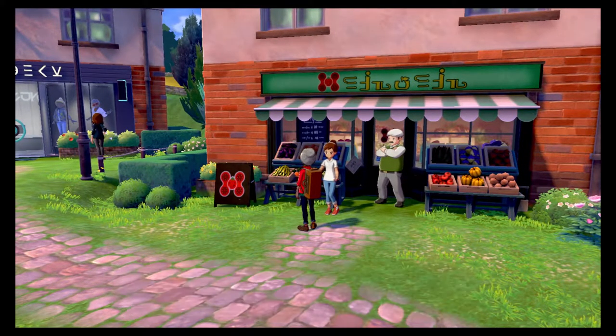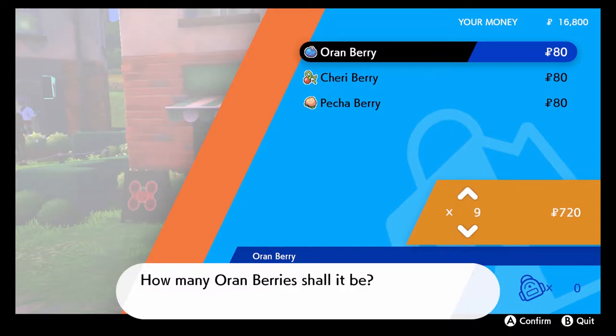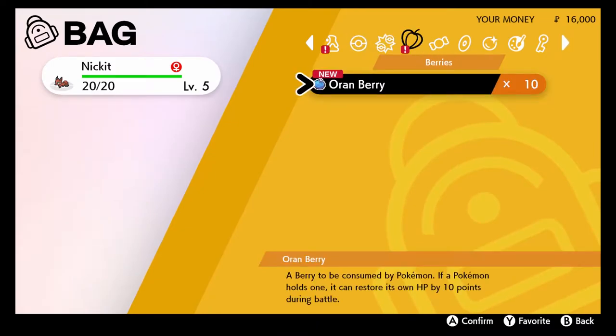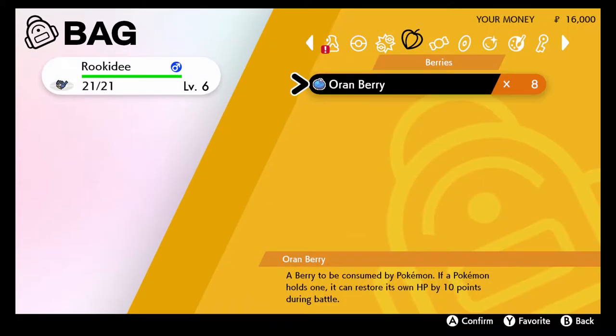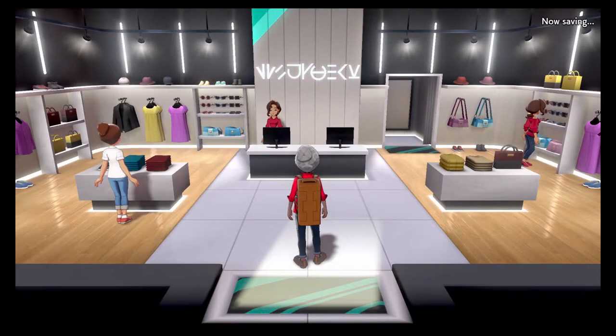Leon's younger brother — I bet he's an amazing trainer just like Leon. Well, no — cause I beat him. Oh wow, you can buy berries — that's also convenient. That means I can give my Pokemon berries to hold. We're not gonna give one to Meowth because I'm not really interested in leveling up that Dynamax Meowth — it's just a good thing to have. Aw man, I forgot to equip those gloves — and I totally forgot I can change up my look!